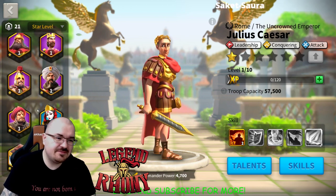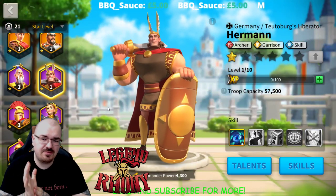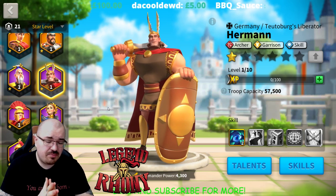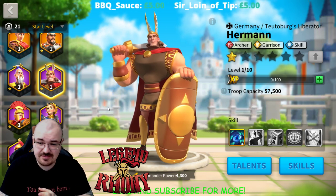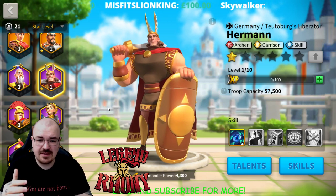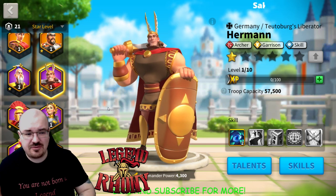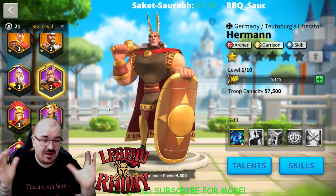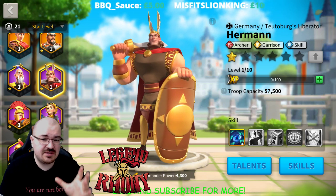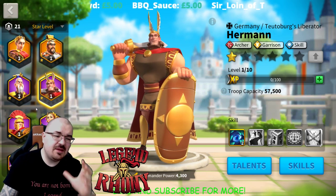Now let's talk about epic builds. Before that, I have to mention that archers should never be your priority in terms of research and commanders. Too many people focus on cavalry early on, and Minamoto is a very powerful nuke that's relatively cheap for a legendary commander, meaning your archers can get terrorized easily regardless of your investment.